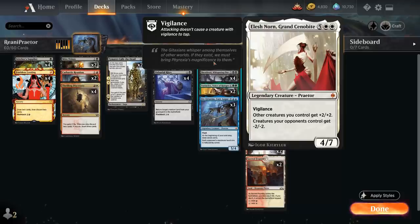Another one of our Praetors is Elish Norn, Grand Cenobite, a 7-mana 4-7 legendary Praetor with Vigilance, saying other creatures we control get +2/+2, and creatures your opponents control get -2/-2, so it kind of gives us a built-in sweeper effect as well.